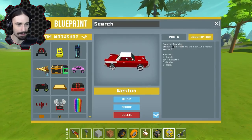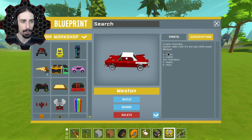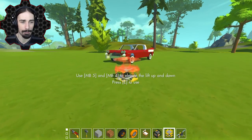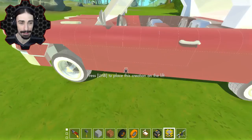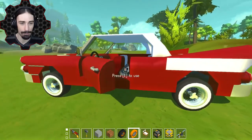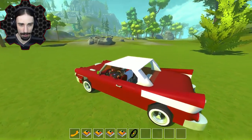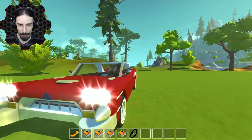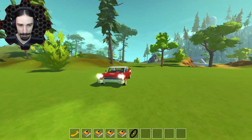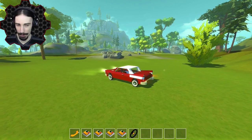We're starting off with this one made by Rendog — stylish, safe, fast. It's a 1958 model Weston, apparently, so it's a model of a real car and it looks super realistic. Let's go ahead and hop in here. The door opens, of course the door opens. We got the headlights, the left blinker, the right blinker, a radio, and a horn.